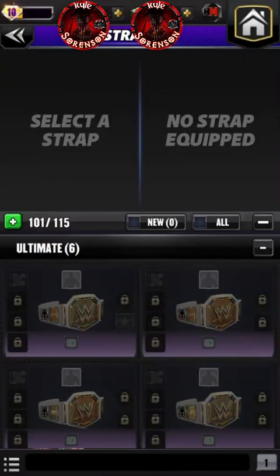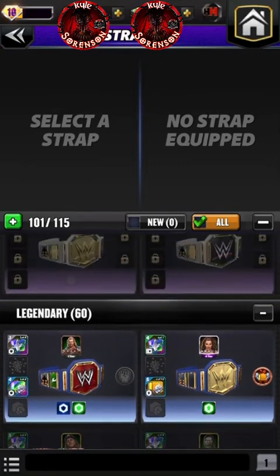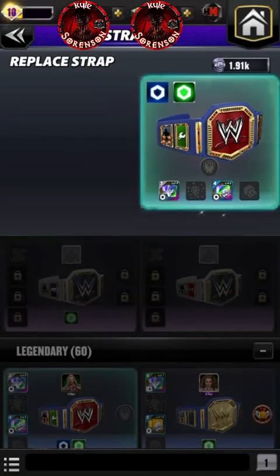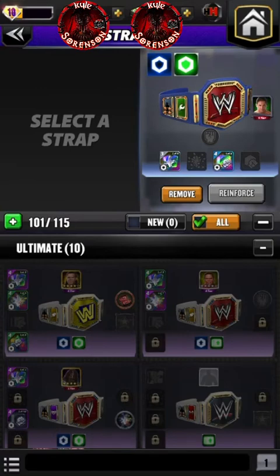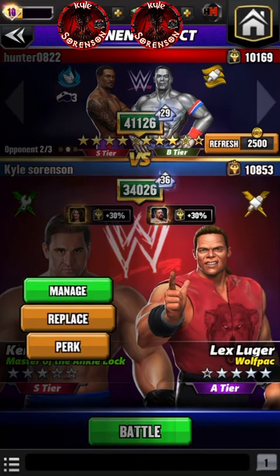Hello everyone and welcome back to a WWE Champions video. Today we're going to take off DDP's 50% gym defense belt and put on Ken Shamrock, because I want to see if I can make Shamrock more top tier than what people are saying. We're going to go against Montez and John in a showdown match, since no one really has any perks yet. This is a no perk vs. no perk showdown.